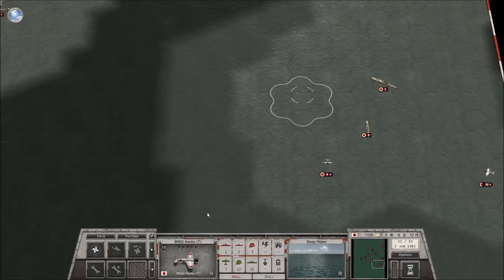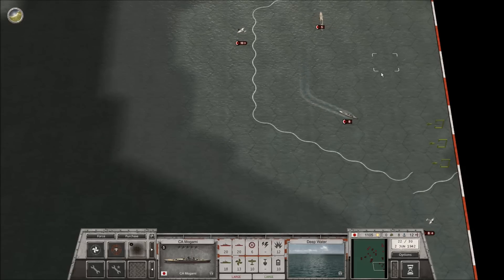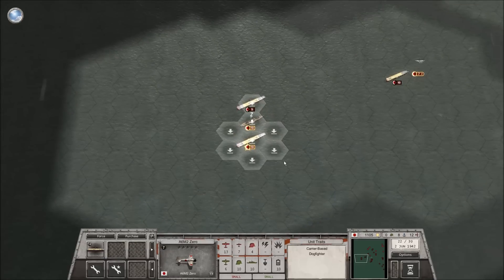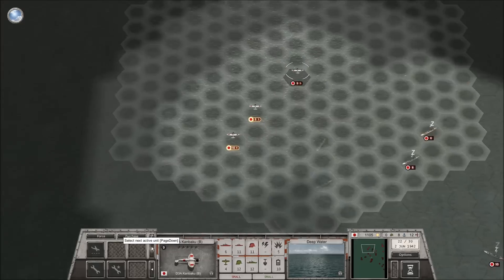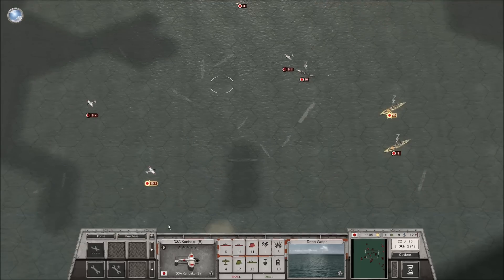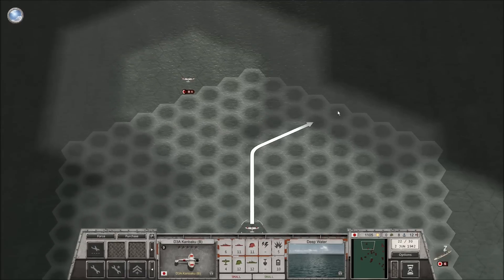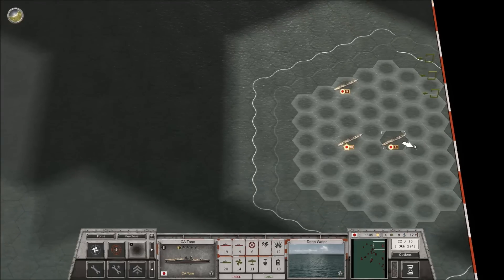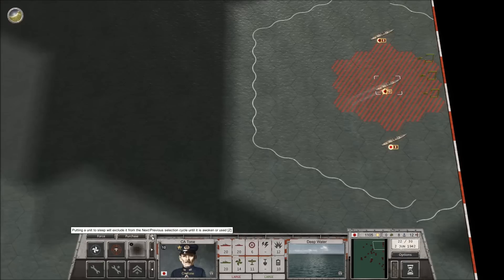Let's see - we should start sending you back. What I can do is just sort of set up the blockade here. We can send you up provided you've got all the fuel you need. Set you like that and like that - that is a pretty effective blockade. Put you guys on sleep.